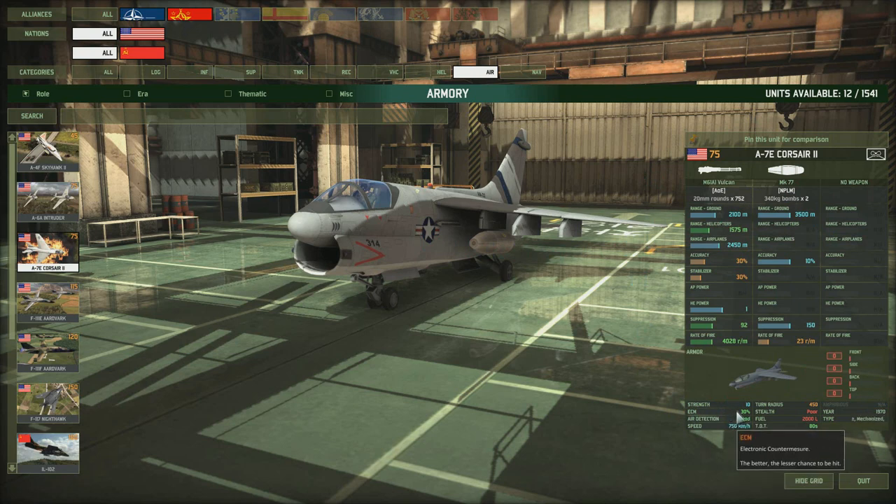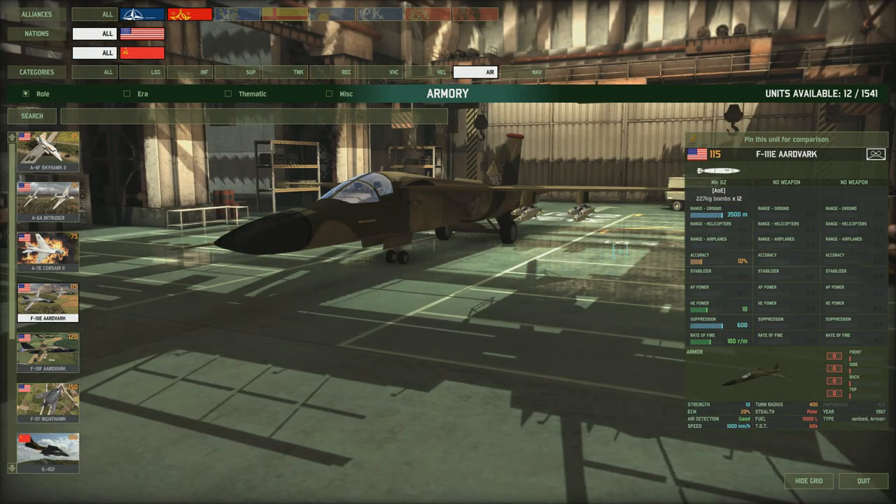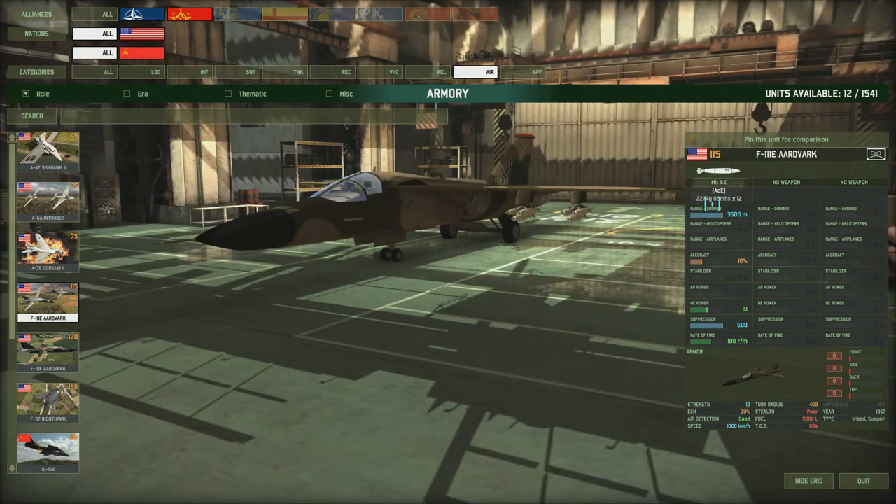The Corsair has a 30% ECM, which is quite good for a 75-point aircraft. The bombs aren't massive so splash damage isn't huge, but it's still pretty useful. The turning radius is terrible so it'll take a while to get out, and at a speed of 750 it's going to be vulnerable despite its ECM. Remember these planes have to fly over their targets to drop bombs.